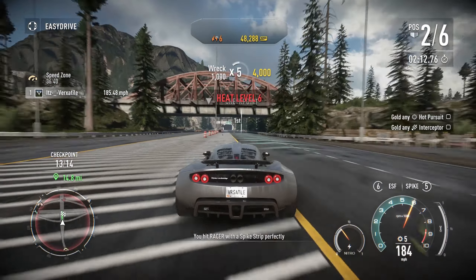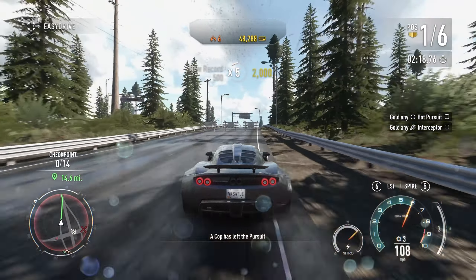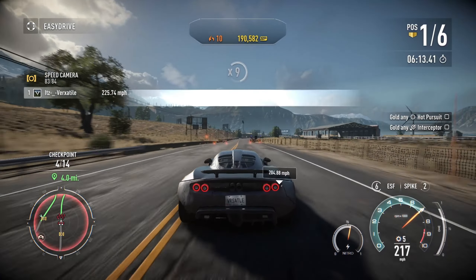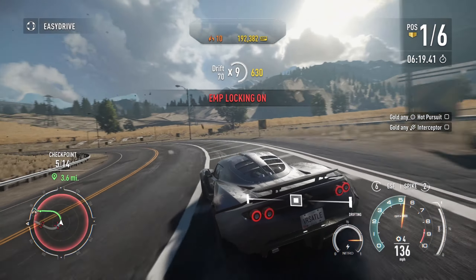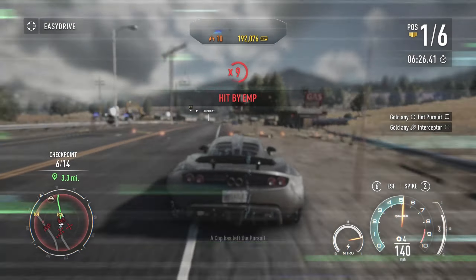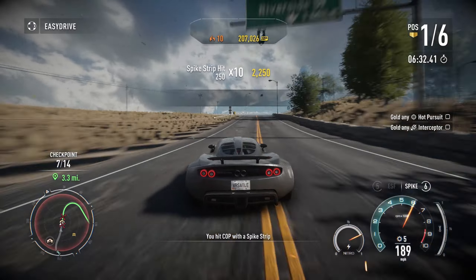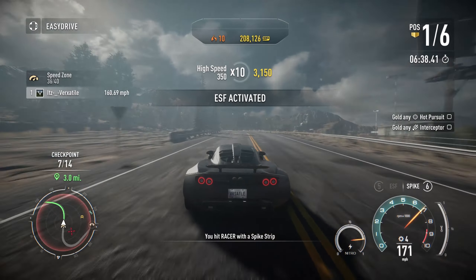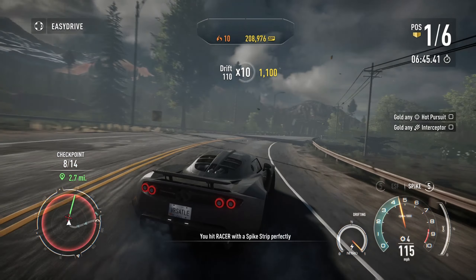We need help to run this pursuit down. I have to go back here. Air 14, all units overhead have visual on suspect — roadblocks are being established to contain suspect. All units, spike strips have been deployed. Visual on target. I can potentially have 500k after this, that's just if my game doesn't crash, which I'm still worried about.